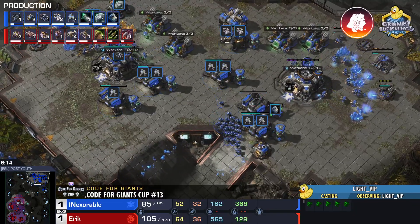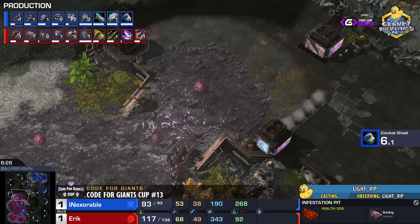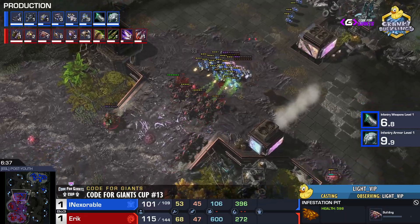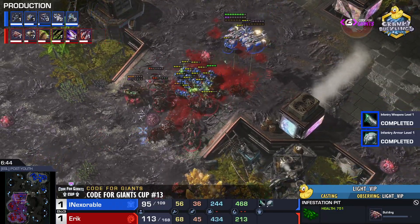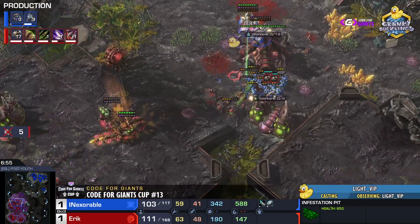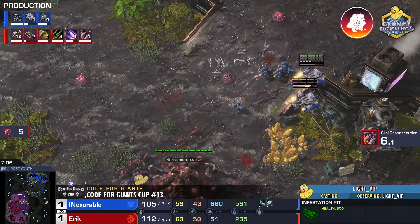Because of this build Inexorable doesn't really have any map presence — big delay on the starport means big delay on the medivacs, which is why he's stuck at home and why Eric could drone. But he's not droning — he has the gold base and is transferring workers over. Inexorable will move out once medivacs hit. Infestation pit is just now starting up, so Eric doesn't have infestors yet. Marines rally, roaches come out and start falling one after another — Inexorable busts into the mineral line.